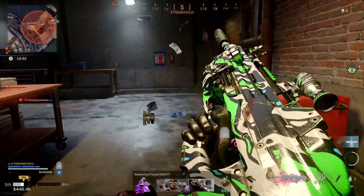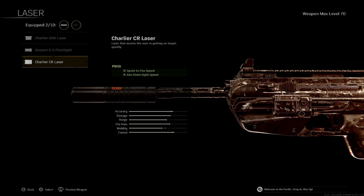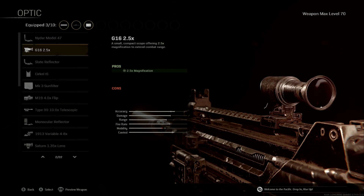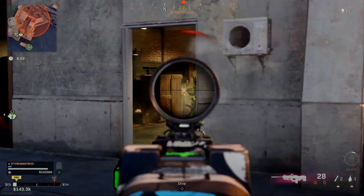This gun has a laser slot and we want to use it. I looked at the lasers and we want the Charlier CR laser — it's going to help with the aim-down-sights speed and sprint-to-fire speed. For the optic, it's preference. You can use this assault rifle like an SMG or for small to medium range; I wouldn't push it too far for long range. I like the 2.5x optic, but you could use a Slate Reflector or whatever you feel comfortable with.